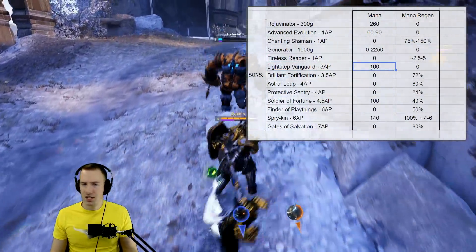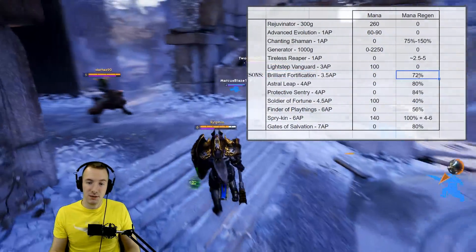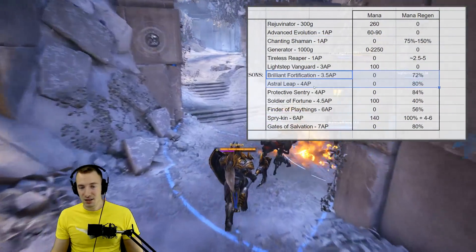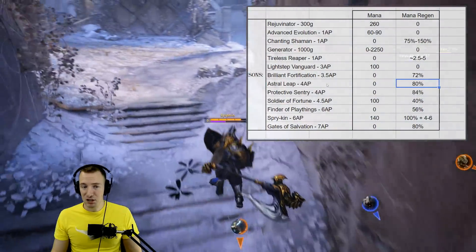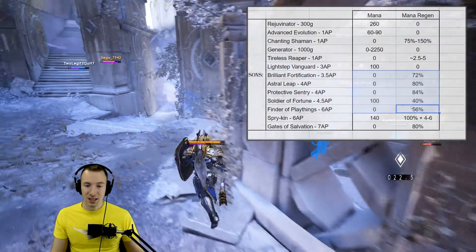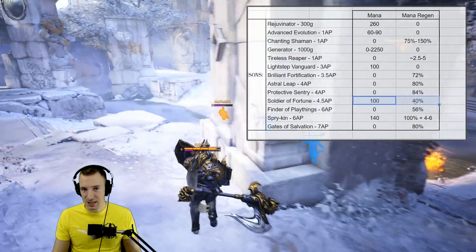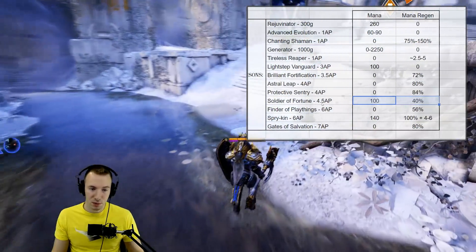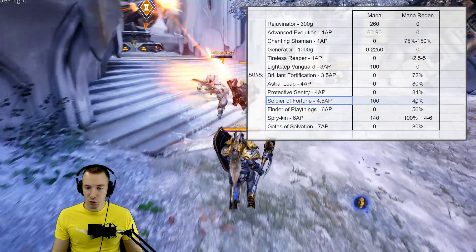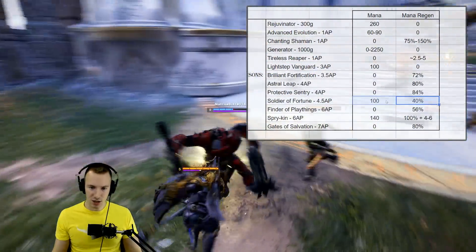Lightstep Vanguard gives 100 mana plus the ability to teleport. Brilliant Fortification gives 72% mana regen, and at this point you're starting to get to higher-cost cards — punching above Supply Sergeant's weight class. But once you look higher up, the stats become comparable. Soldier of Fortune is probably the closest card that competes directly with Supply Sergeant, and even Finder's Plate has some mana regen on it.